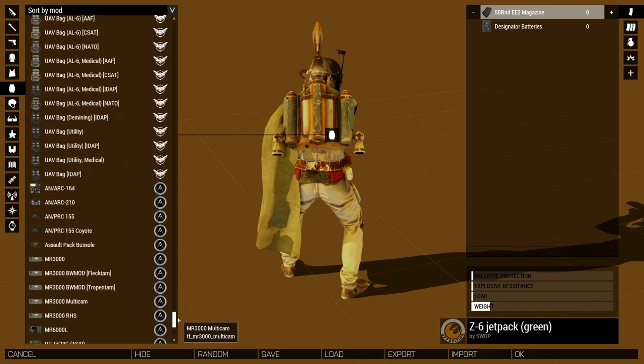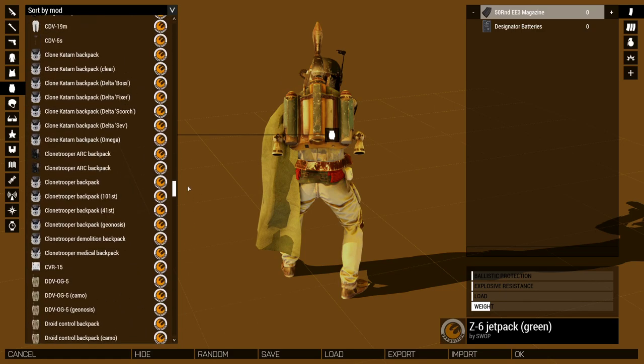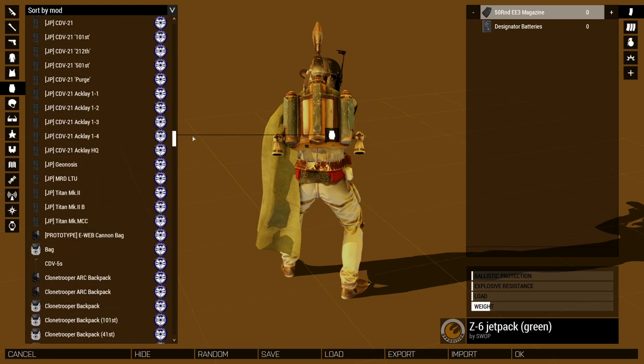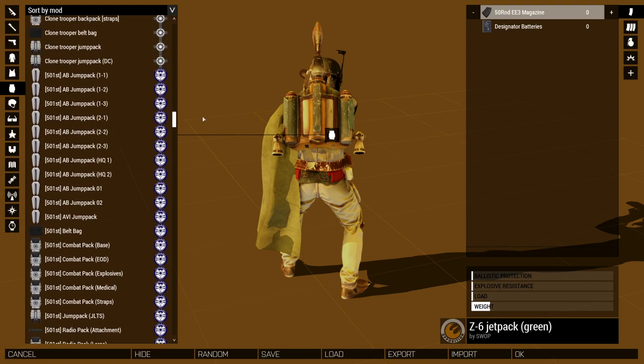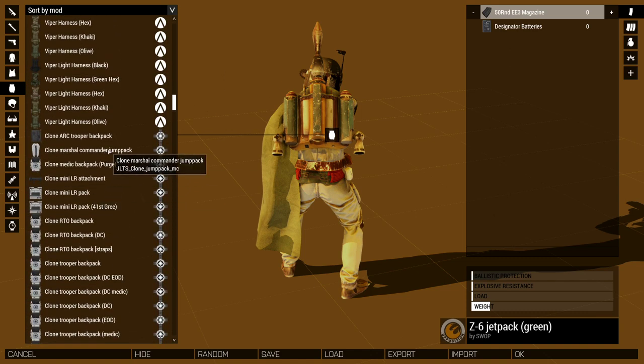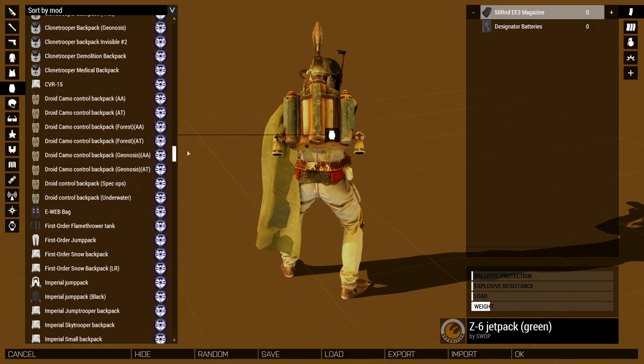Next, let's sort by mods so that we can see all of the... Here we go. The other jetpacks that this works with are the Marshall backpack in the Just Like the Simulations mod, this one right here.